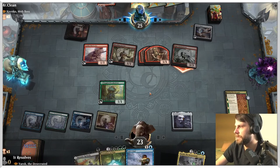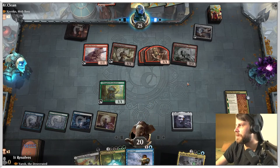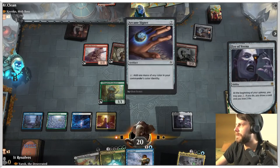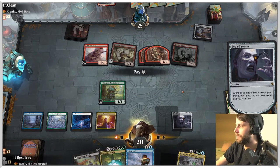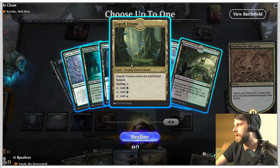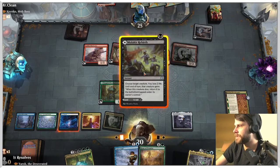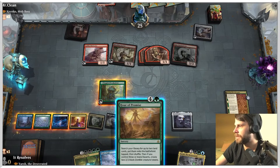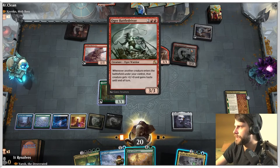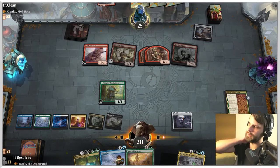We've got one, two, three, four, five, six mana. I do think we take the opportunity if we can. We're only going to hit three things but it's worth it - we get them off of a land, we get them off of the Arcane Signet, and they clearly don't have a land in hand. Let's go Zagoth's Triome and get that out. We do kind of just want to leave up Tail's End here - I feel like that's really important. They have to be wondering why we didn't play Yarok, but it is what it is.